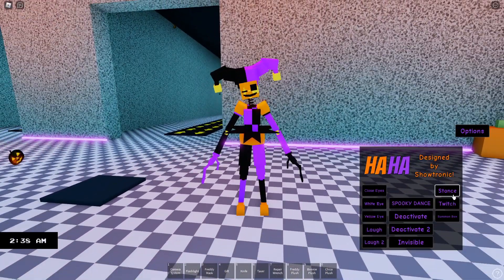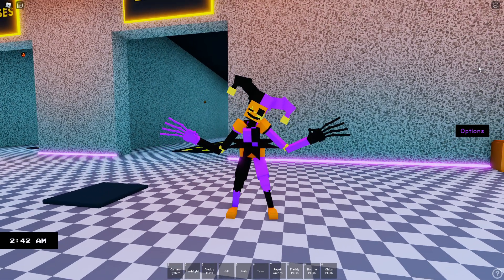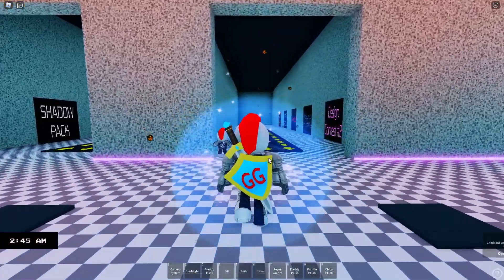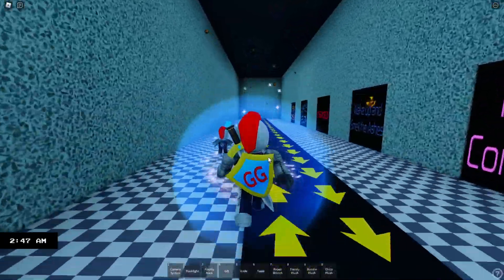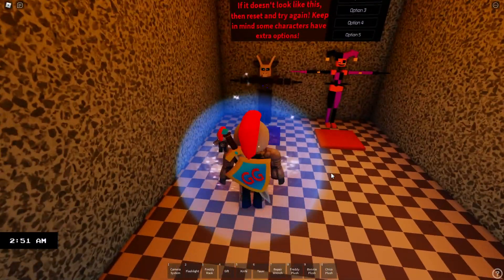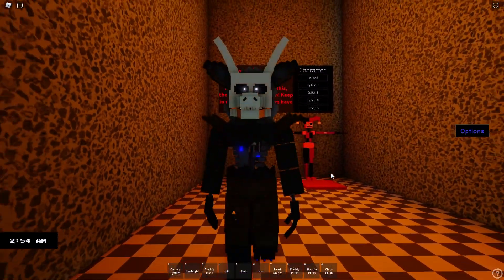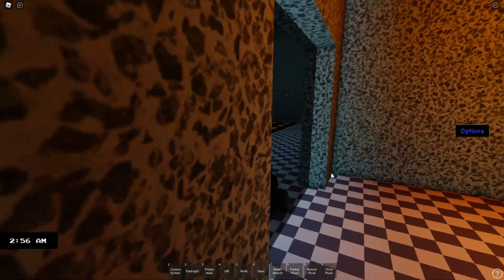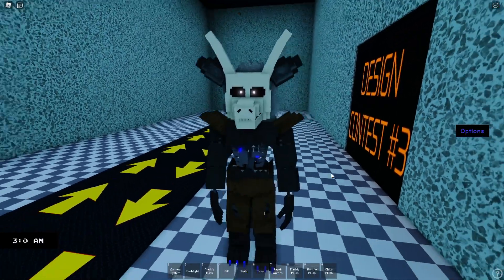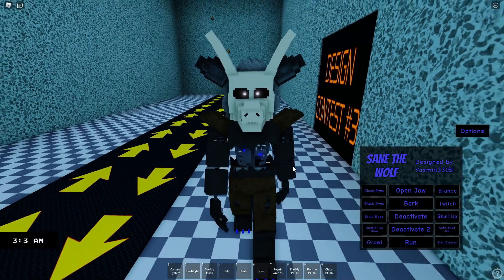Hopefully the other one is going to decide to work because I'd appreciate it. So let's go ahead and reset and let's try that other animatronic again. Hopefully it's learned its lesson and it's going to not kill me. Hey, it worked! What in the world is this? It looks like Roxanne Wolf, but like torn to pieces. What in the world? This is Satan the Wolf. Okay, so I was close.